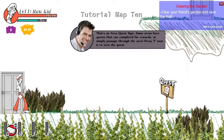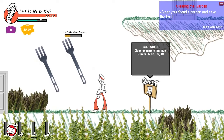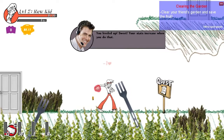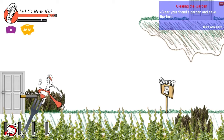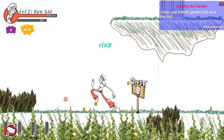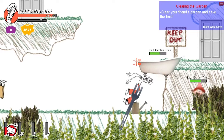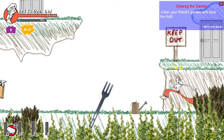That's an area quest sign - some areas have quests I can complete for rewards or simply for passage through the areas. Press F near it to view the quest. I leveled up! I guess that's my experience bar underneath my health bar, and I've got money down there as well. This skill hits multiple enemies - pretty cool. Multi-hit punch. I'm now fighting bathtubs. I wonder if all the enemies are going to look like this - garden gnomes, forks, and bathtubs.